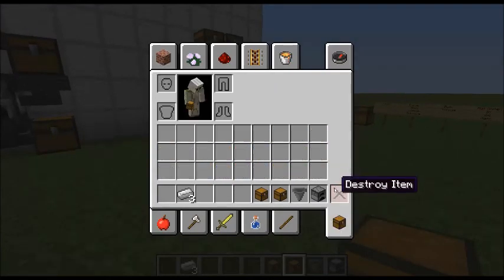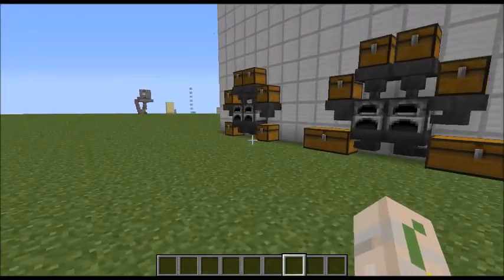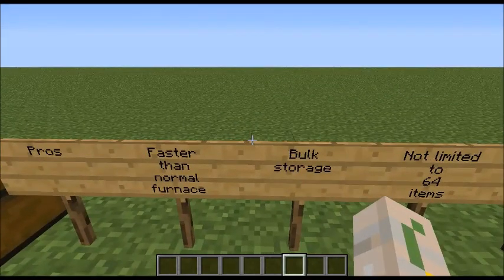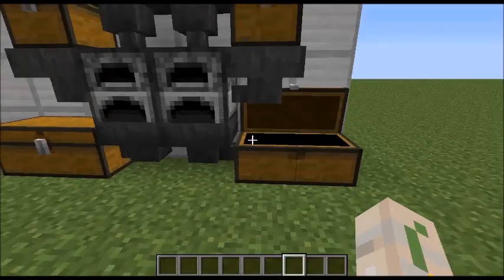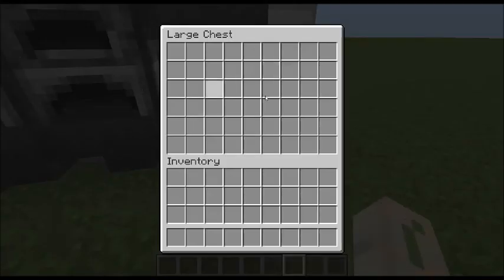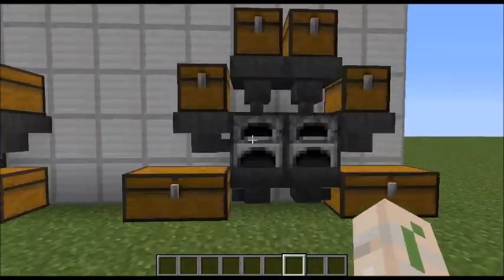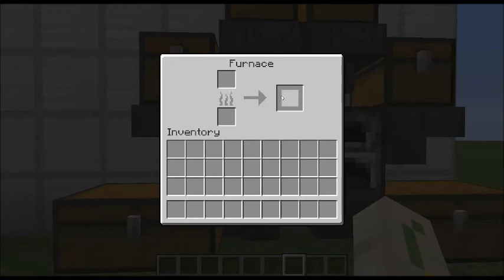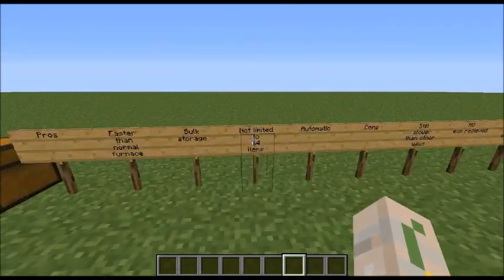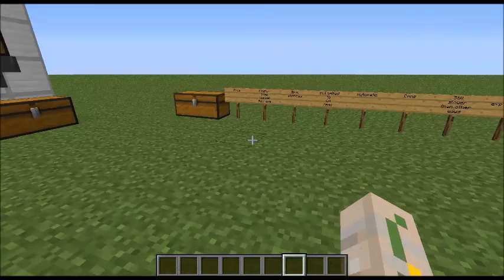So we are actually going to look at some pros and cons of this machine concept. Pros: it's faster than normal furnaces because you can have a double furnace, so that does make it faster. Bulk storage — if you put a chest down here, anything that's in this will go in here, and that's a lot of storage, not limited to 64 items. With this it'll get out of the system, so you can cook more than 64 at a time, and it's automatic. You have to stick the stuff in there but you don't have to switch them out — it'll just keep going until it's finished.